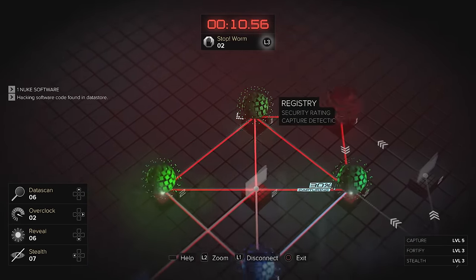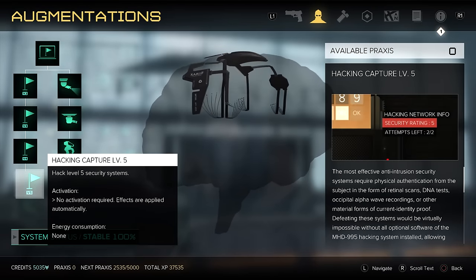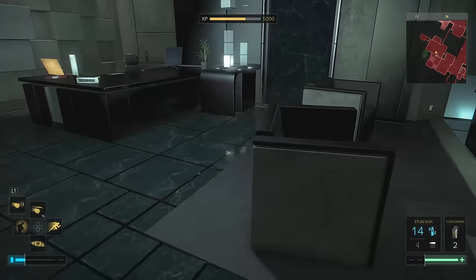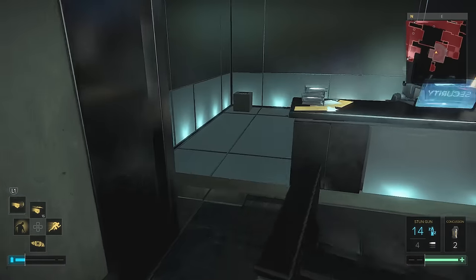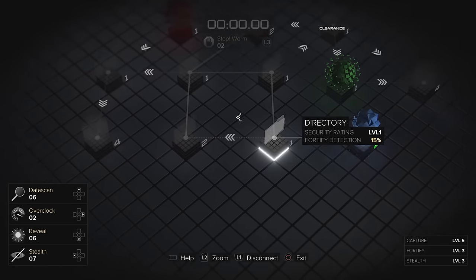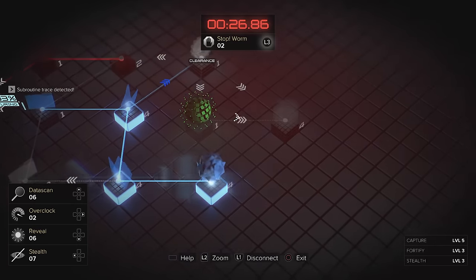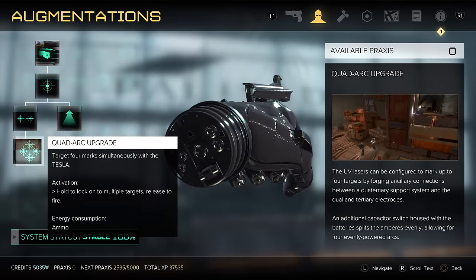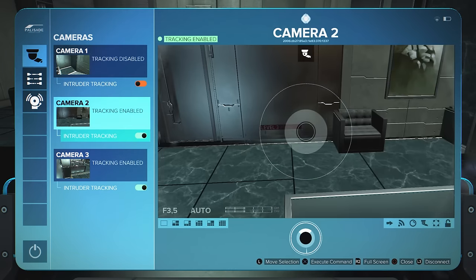Like most Deus Ex builds, you'll obviously want some hacking prowess, but prioritize getting up to hacking capture level 5 to give you access to new areas, loot to sell, and missions. Hacking itself doesn't have to be prioritized beyond that — get hacking capture before you even consider turret domination and robot domination, as those things can be remote hacked or snuck past with invisibility. Hacking fortify and hacking stealth are both optional trees — useful for hacking, but not necessary. They can both be substituted by hacking software. Some other choices that are fun but not necessary are Tesla and Nanoblade, which can be used to silently knock out or kill enemies, but we haven't prioritized these as we're trying to sneak past people — knocking guards out with your hands is preferable to wasting praxis points.